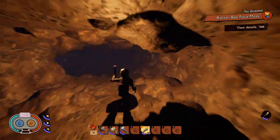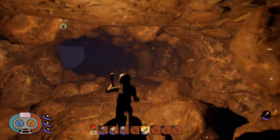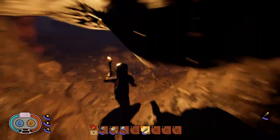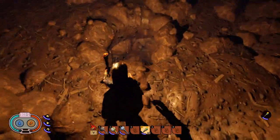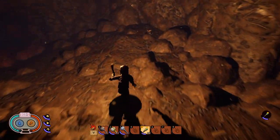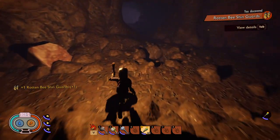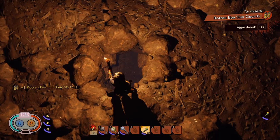We're going to continue to stay to the right, come around here, continue to stay to the right side. That brings us into this room here. You'll see a hole right here — don't fall in the hole. We want to go around the hole, and the other piece right here is the shin guards.